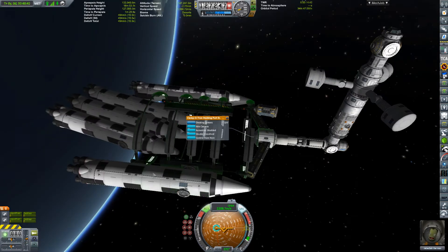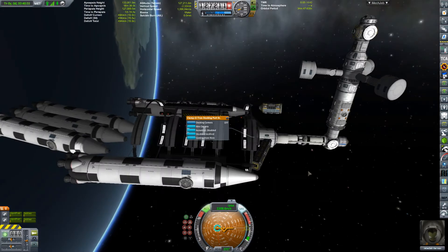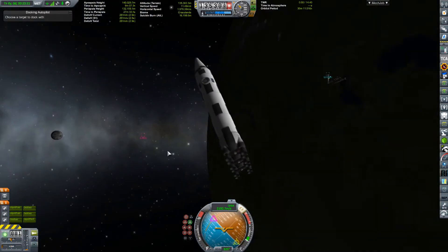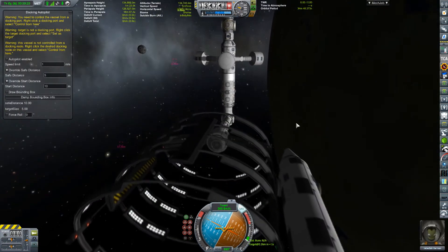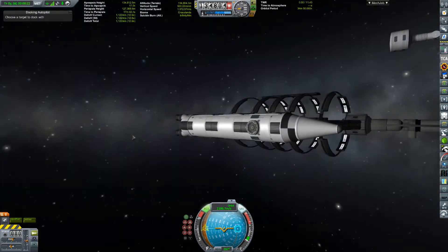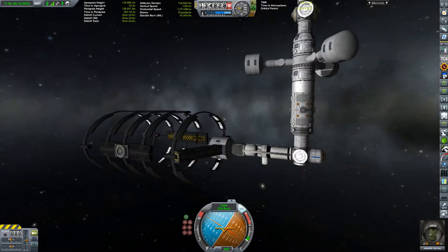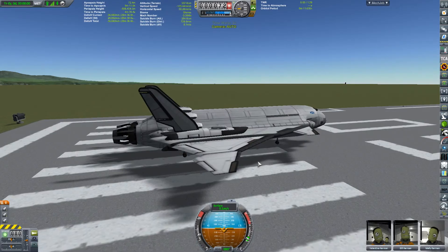Just while I'm trying to return some of these booster fragments back to the ground, I'll put a link in the description for the DSEV mod, which has this centrifuge in it. The engines in it are some of my favourites in the game. In general, anything built by Angel is fantastic — I use almost all of his mods. The airships one is well worth a look; it's a good laugh even if you're not building airships.